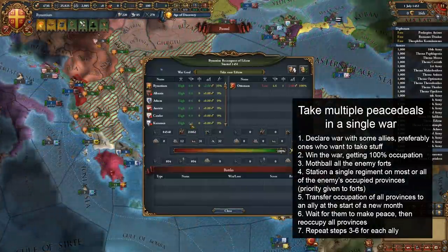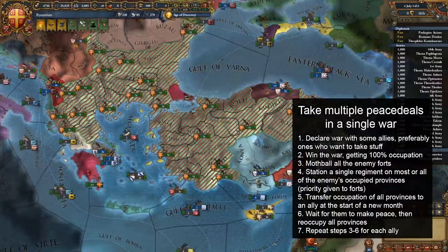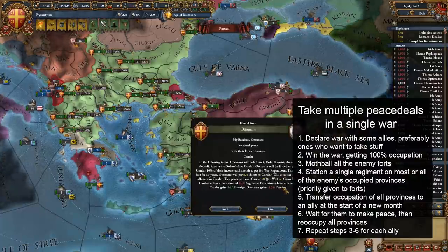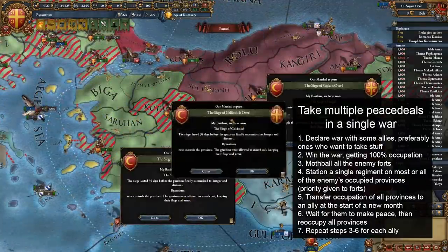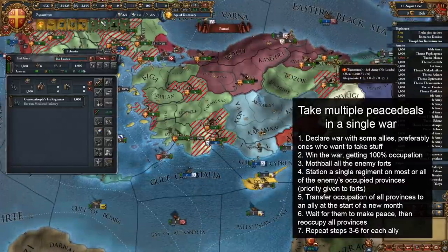What you're looking for is for your ally to have 100 individual war score. The two factors that make this exploit work are that the AI is practically guaranteed to make peace very quickly when at 100 war score, and that when they make the peace, your troops are not exiled, letting you trivially reoccupy almost everything in a single month. Because you mothballed the forts, they should all fall in a single siege tick except for the level 1 capital fort which you will have to re-siege.